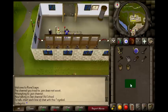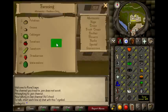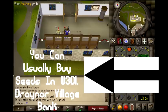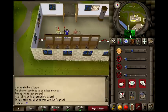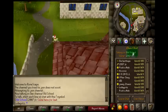Once you have level five farming, go back to the same exact bank — the Falador East Bank — and make sure you have onion seeds this time, because at level five farming you can use onions and those are so much better than potatoes. As soon as you hit five, you can go to either Draynor Village bank or somewhere like that — I'll post it on screen. You're going to do the same exact thing, just this time with onion seeds.